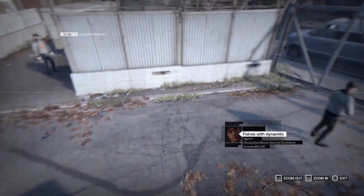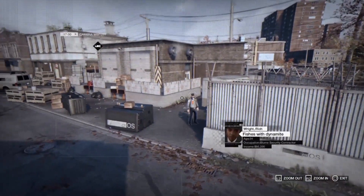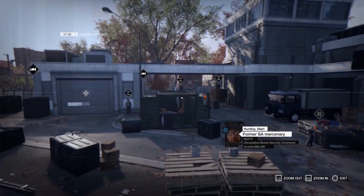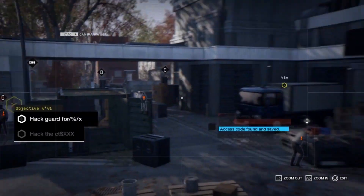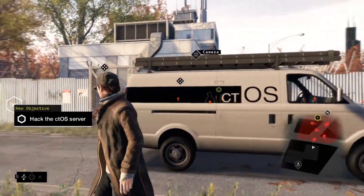With cameras, we can explore restricted areas without being spotted, tag different guards, and access details on their lives. It seems that Bloom employees all have a sort of shady past. There it is — the access code to the server room. Unfortunately, we can't access the server via the cameras. We need to sneak inside.